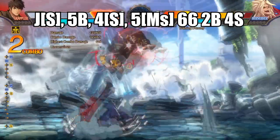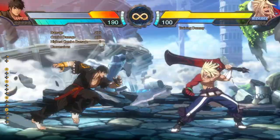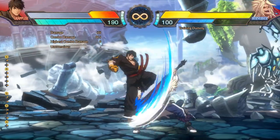4S is just going to be used to extend your combos, or to combo into the awakened super. Every time you jump, you're probably going to use jump S.